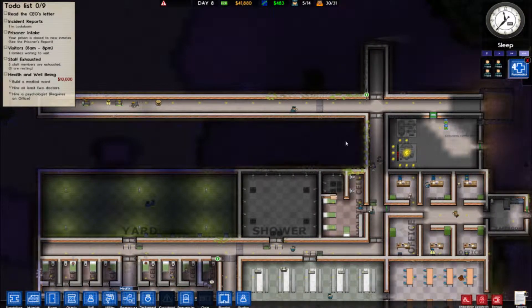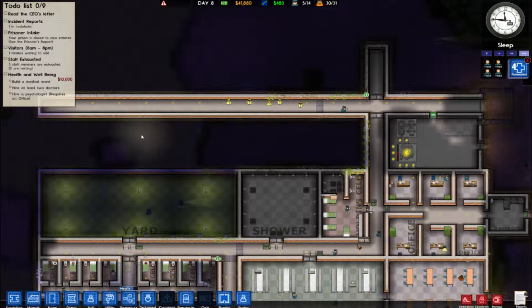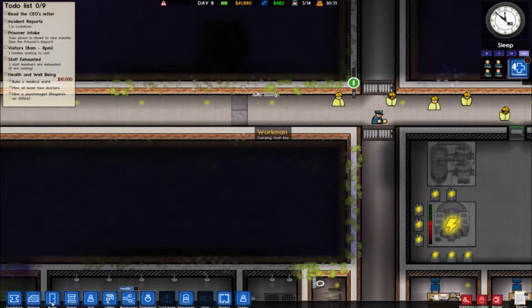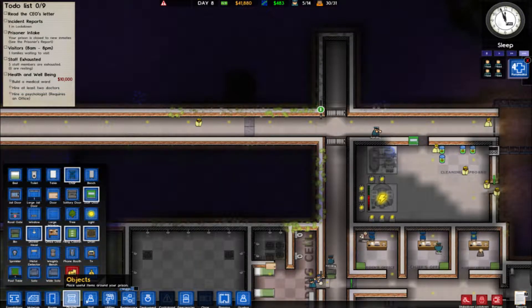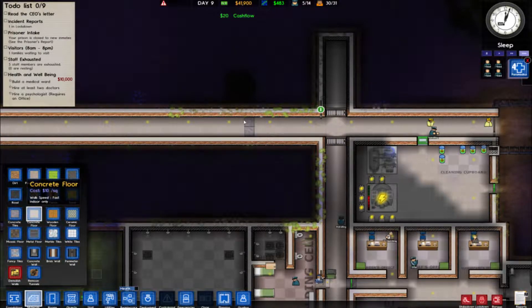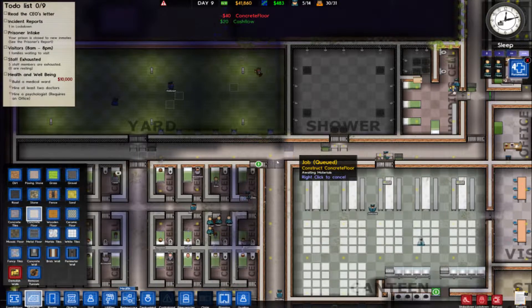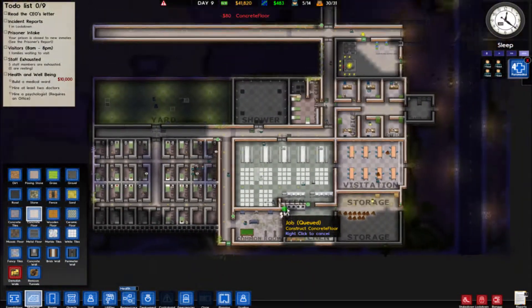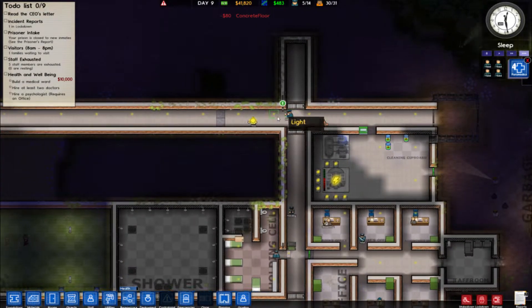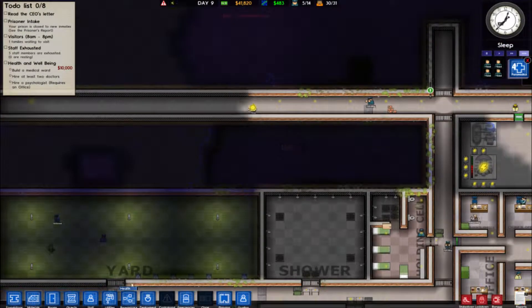We'll put medical probably here. Medical will be shared between medium and low — I don't think it needs to be both. Let's check what floor that is. Looks like concrete floors. Let's replace these two with concrete floor because these little lines are bugging me. There we go. So he's patrolling that area, he'll let people in and out. That'll be built — we're almost done.